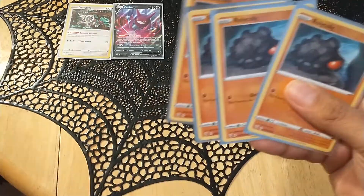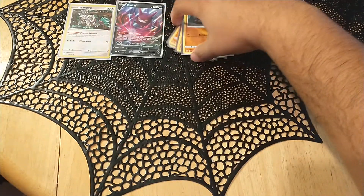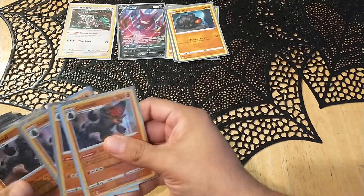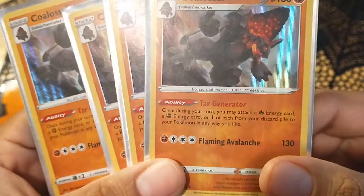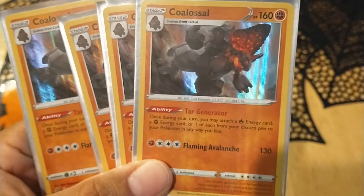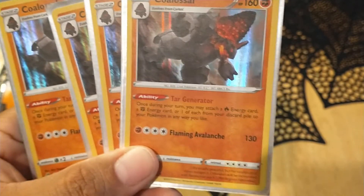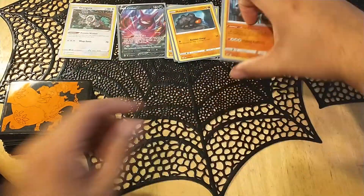Next up we have four Roly-Colies, yes, that means we are running four Coalossals. I love these guys. He lets you — look at that — bam, lets you get a fire or fighting energy, or you can do both, any way you like, which is amazing.